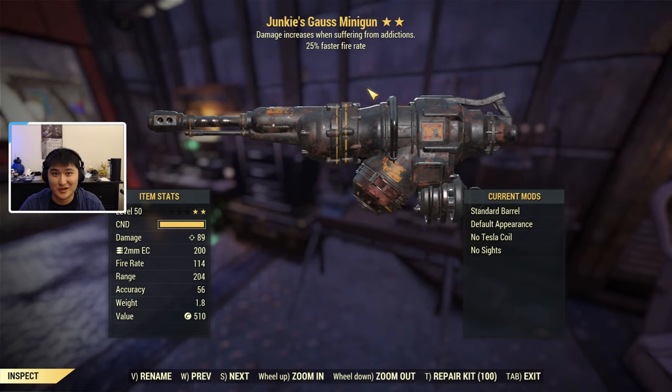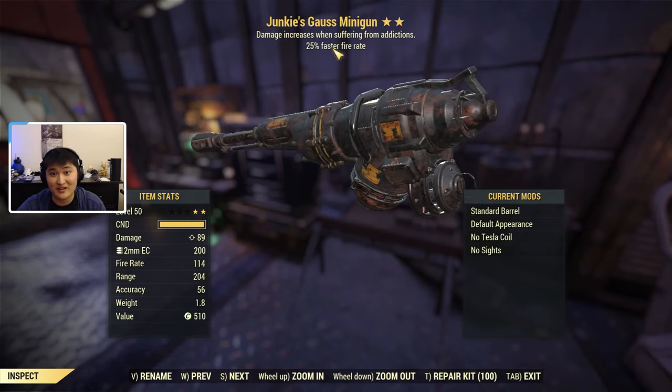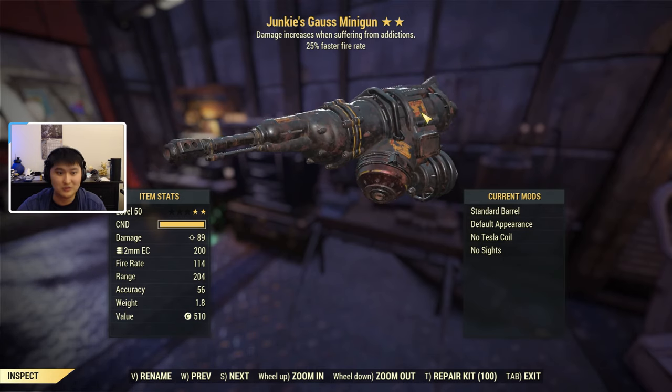While crafting, you can get anywhere between a one, two, or three star rating with any legendary effects corresponding to that star rating. This is a Junkie's one — to see the full effects, hit inspect. So this is a 25% faster fire rate Junkie's Gauss minigun. This minigun is actually really, really good for a Junkie's build. I'm not a Junkie's build so I can't benefit from it, but 25% faster fire rate is a very good roll for DPS.